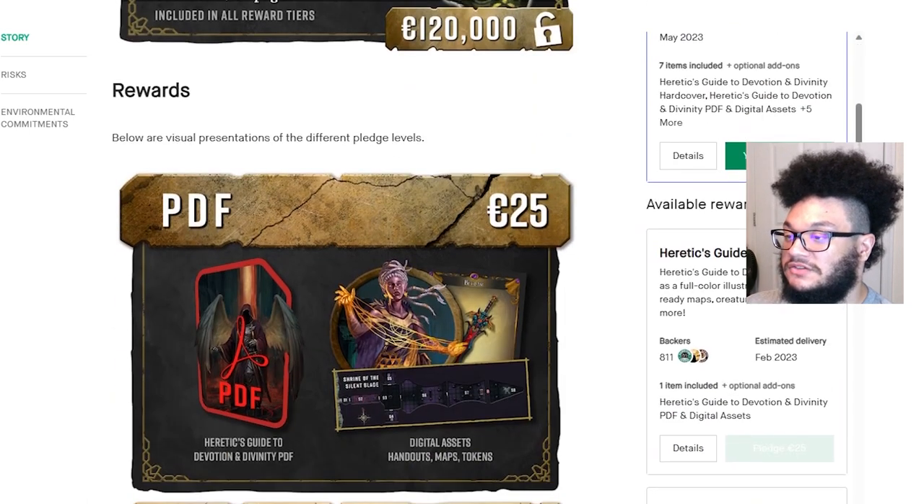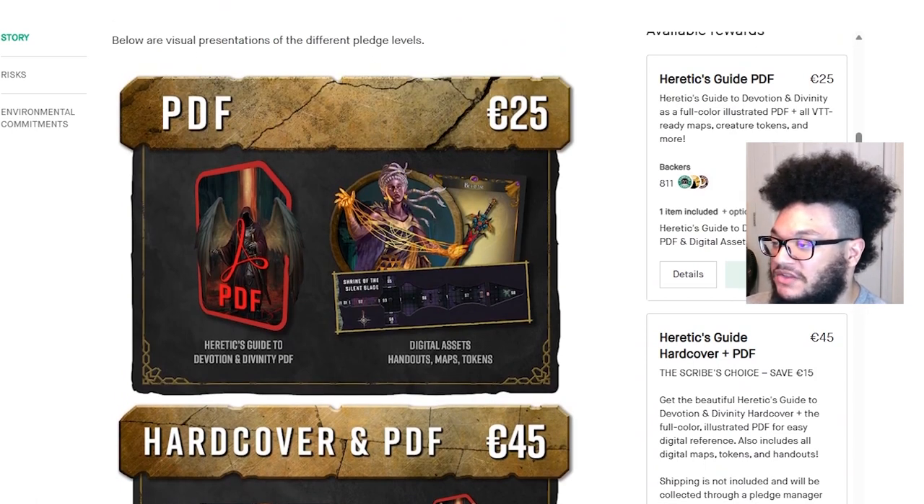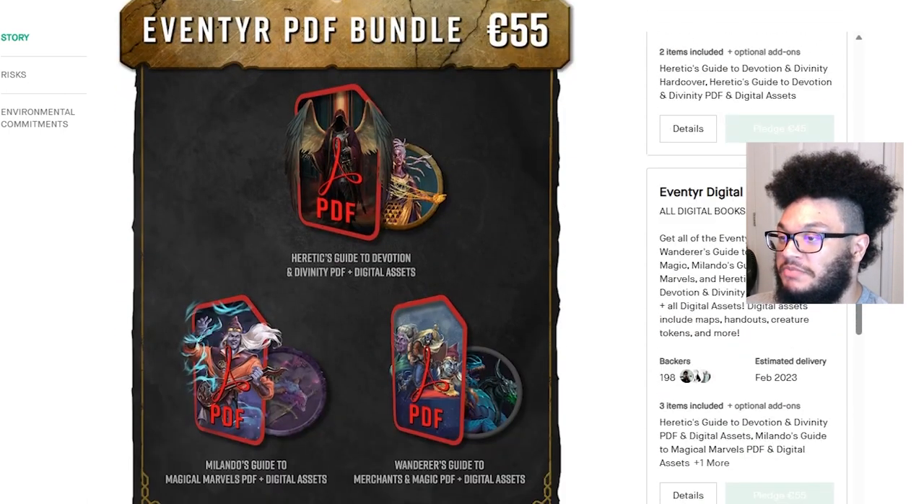Looking at the reward tiers: the PDF tier was 25 euros, giving you the PDF of the book and digital assets including handouts, maps, and tokens. The hardcover and PDF tier was 45 euros, also including the digital handouts, maps, and tokens. The Eventier PDF bundle included Milano's Guide to Magical Marvels as well as Wanderer's Guide to Merchants and Magic — those are their previous projects, and I've done a video on Milano's Guide which will be linked in the description below.